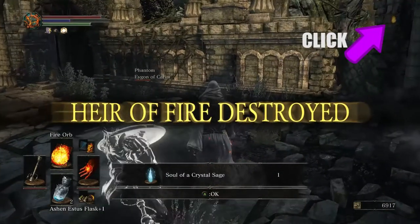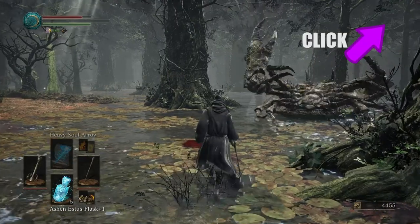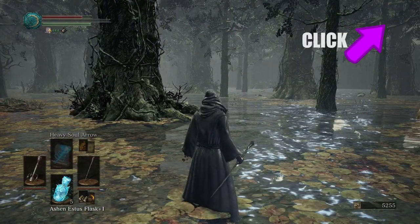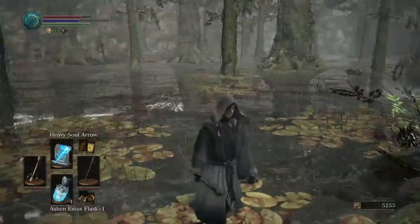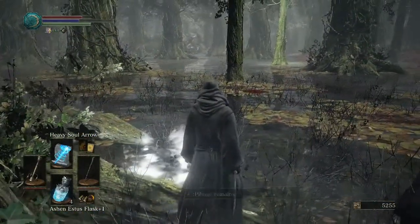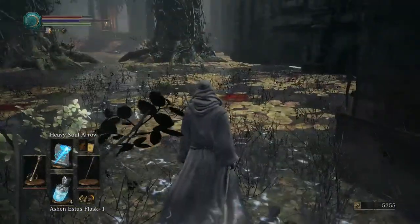If you plan on using sorceries, you'll find that the boss is actually a little resistant to sorceries. That should come as no surprise. But the boss does not have any special resistances to fire. You can pick up the Great Swamp Pyromancy Tome out in the Road of Sacrifices, and take that book back to Kornex after you've rescued him and taken him back to Firelink Shrine, and you can learn the Fire Orb spell.